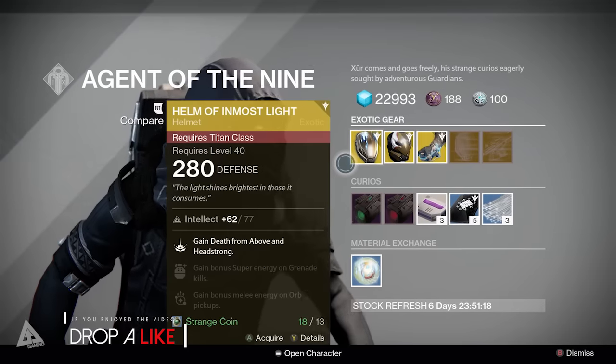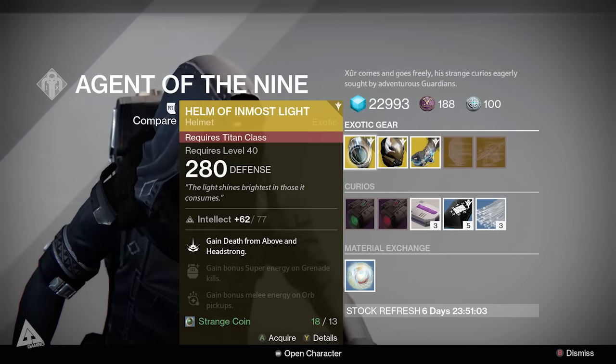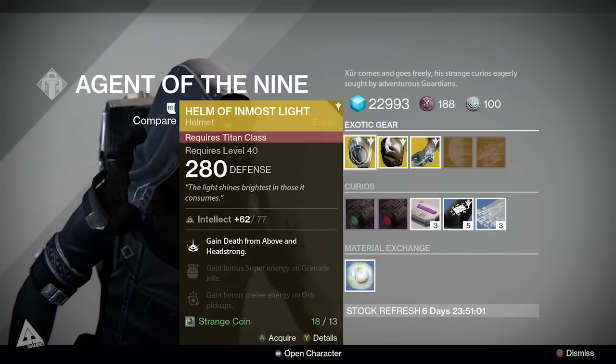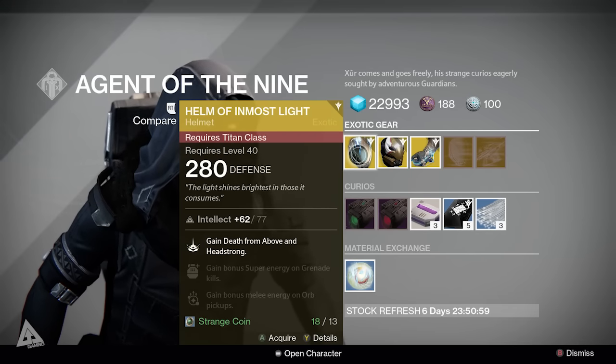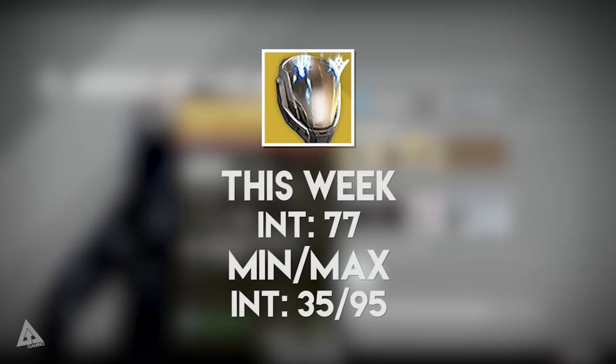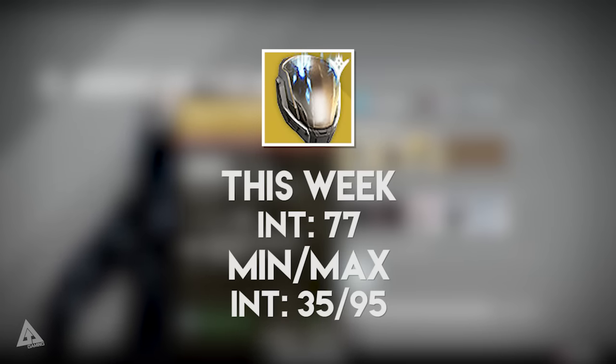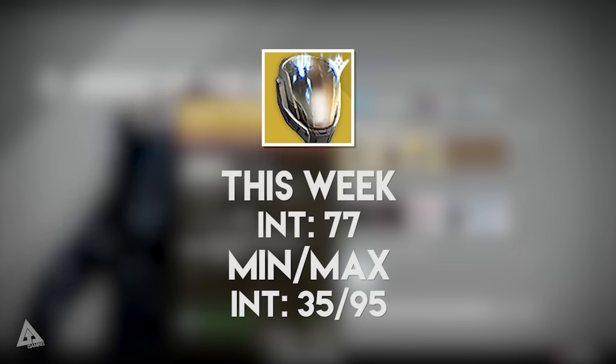For Titans, you have the Helm of Inmost Light. The perks will give you Death from Above and Headstrong for your Striker subclass. You'll also gain super energy on grenade kills and bonus melee energy on all pickups. This one has an intellect roll of 77 when maxed. Comparing that to the min-max values, the lowest you'll ever see is 35 intellect and the highest is 95, so this is at the higher end of the spectrum, while still not the highest.